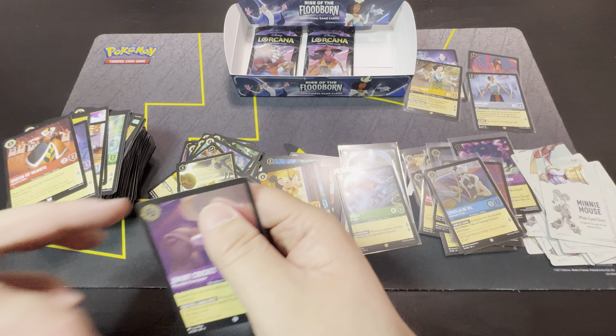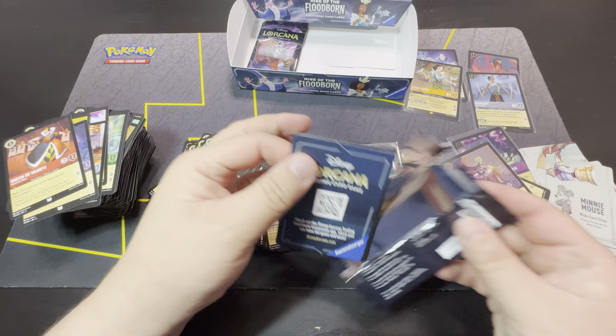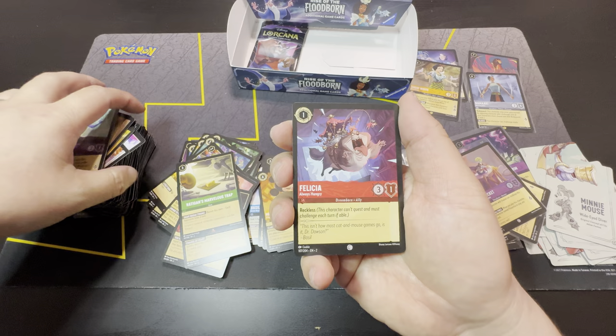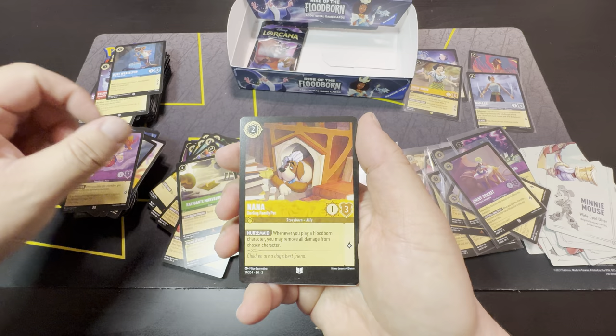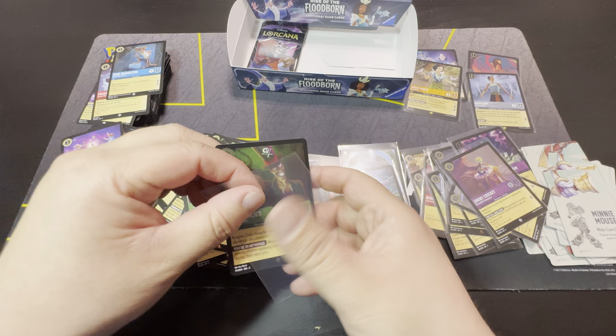Okay, we're down to our last two packs. Let's open up Raya, and I'll save Beast for last. Grumpy, Merlin — okay — Felicia, Queen of Hearts, Duke Weaselton, Donald Duck, Pinocchio, Nana, You Can Fly, Chief Bogo as rare, Lucifer, and Dr. Facilier.